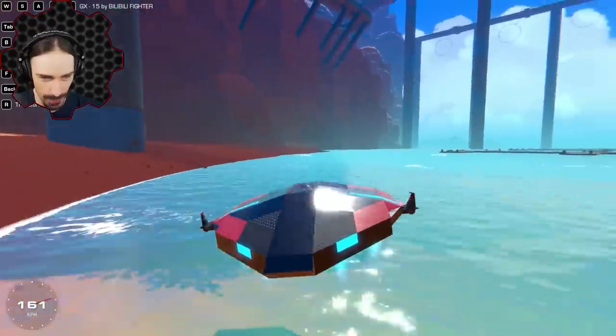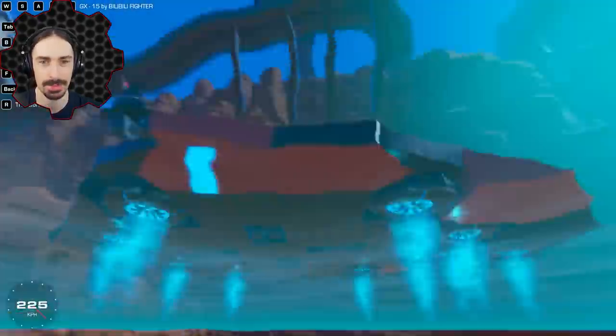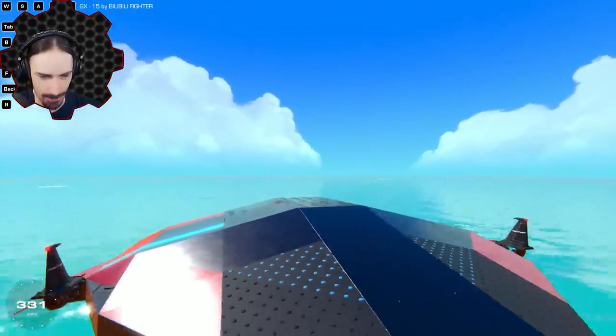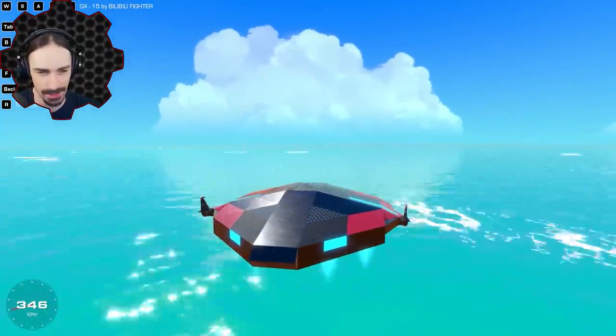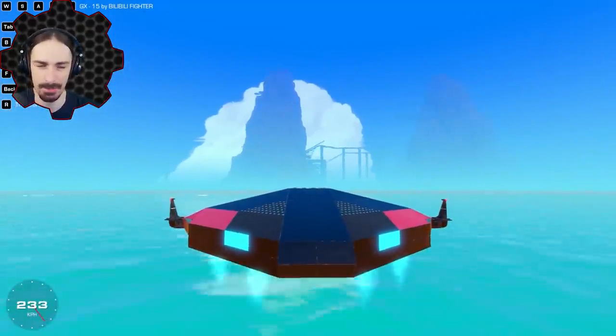One really cool thing I noticed about this one is the paint job on the back. The way that these dots are painted on the back there — that's a certain texture you can choose in the materials — but the way it's painted makes it look like an LED display. It's really cool. But all right, this is just the first hovercraft. Let's see what else we're gonna be moving on to.